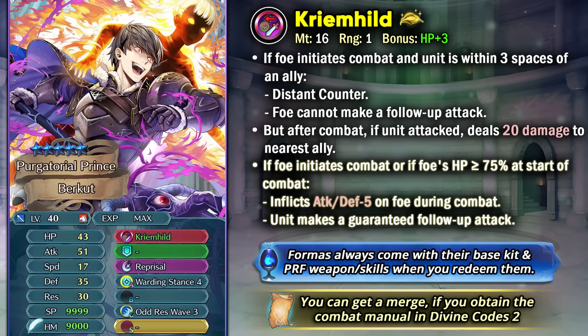Fallen Berkut is a Lance Cavalier and he did get a weapon refine a couple of months back in Krimhild. This weapon is decent but it's not the greatest weapon refine, and being a tanky Cavalier is also not the best role because you don't really have access to many skills which are really good defensively, and you don't have the stats of omni tanks or save armors. Still, Berkut tries his best to perform as a bulky Cavalier. With this weapon he's able to get Distant Counter and follow-up negation if he's within three spaces of an ally, and after he attacks he deals 20 damage to the nearest ally, which can be annoying, but Medias with Ungard makes a pretty good teammate. With the weapon refine he's able to inflict minus 5 attack and defense debuff on the foe and also get a guaranteed follow-up attack, which makes him a better mixed-phase Cavalier and he doesn't really need to run Quickened Pulse in slot B.